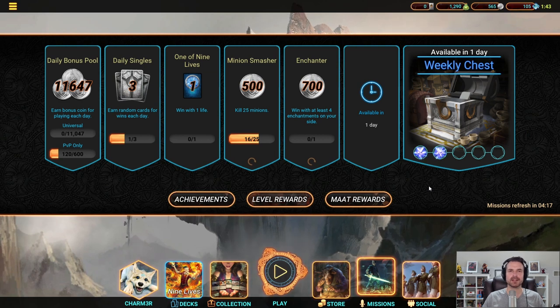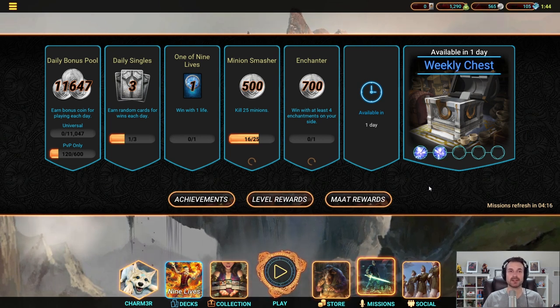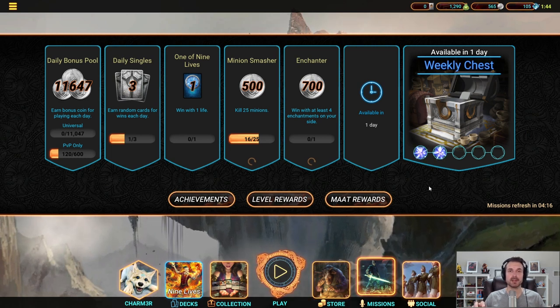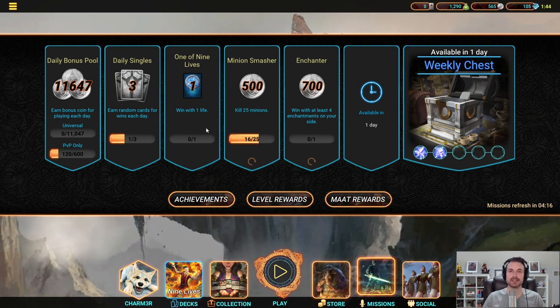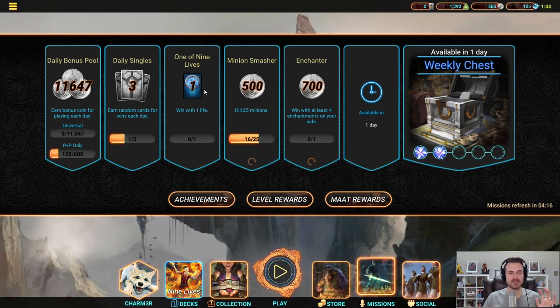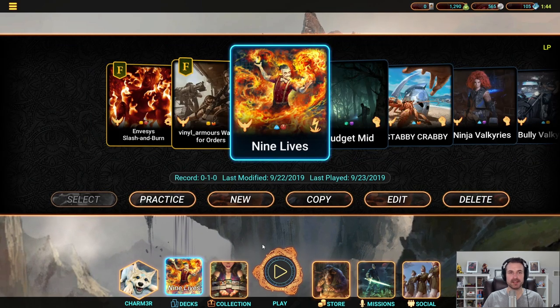For this video, I'm going to be giving you a deck template to complete a very specific quest. When you start the game, you get a number of quests throughout the tutorial. But as a new player, you also get access to some very important quests that give you mythic and rare wild cards. One of them is called One of Nine Lives, and it says you have to win with one life. Now you could just wait for this to happen naturally, but this is a mythic wild card — you want to get this. So I have created what I believe is a great deck template as a new player for completing this mission.